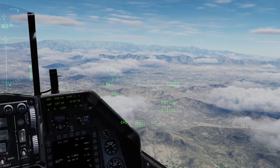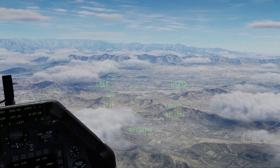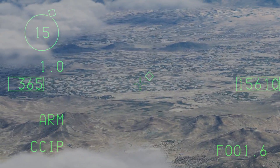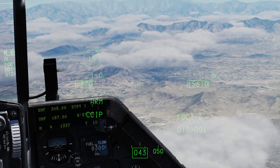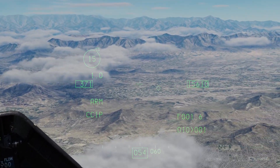In some of my other videos I show you ways to locate and fix the location of SAMs, but for the purposes of this one, it's right there — I've already created a steer point over it. I'm going to dive down and kind of sneak through this ridge here and drop these weapons on it.